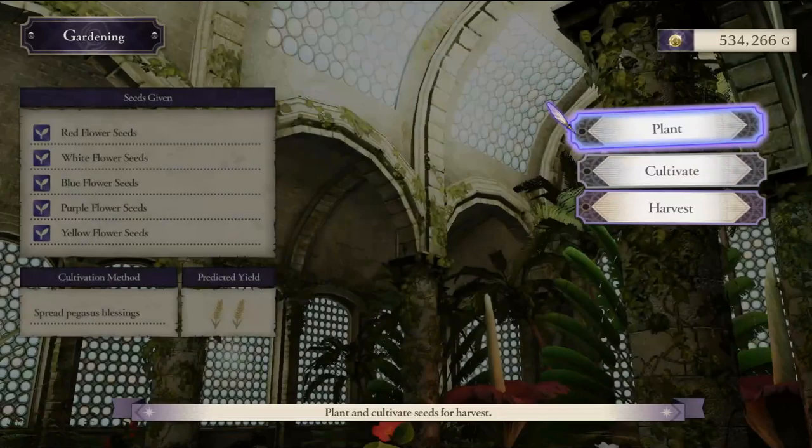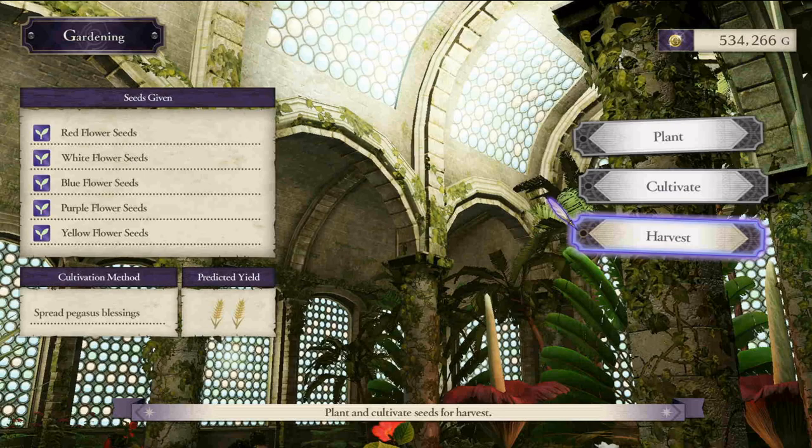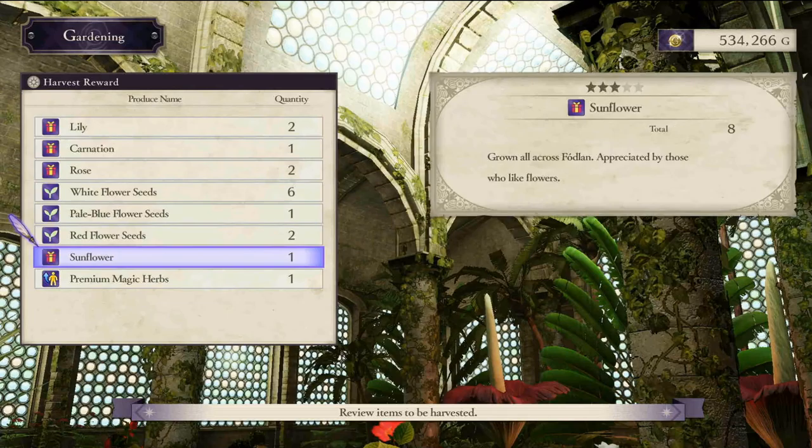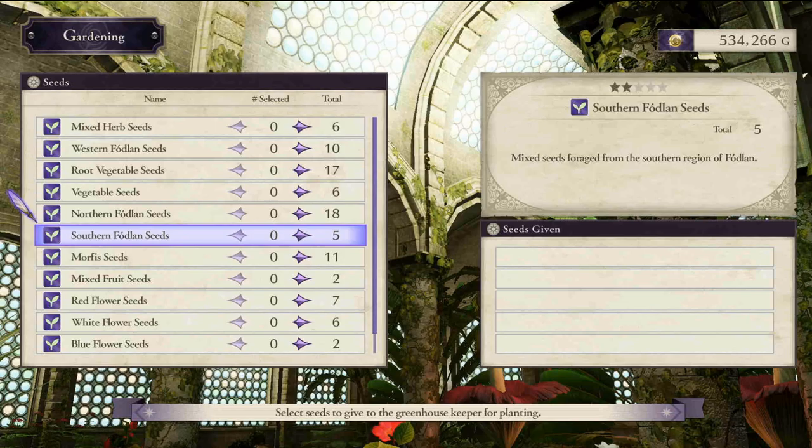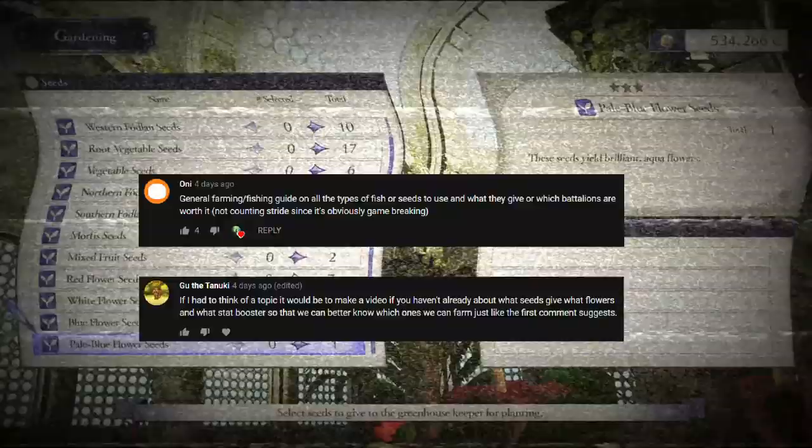Hey, what's up everybody, it's Unpunk coming back with another Three Houses video. Today we'll be going over all things gardening, as the developers of Three Houses decided to make this simple task into one of the most in-depth features in this entire game. Bear with me while we go through this video — it's going to be a little bit longer, but it's going to explain every aspect of gardening and how they work.